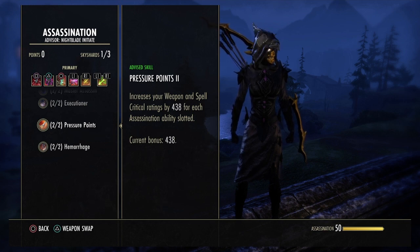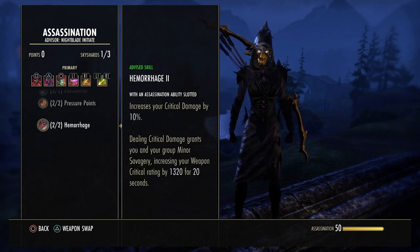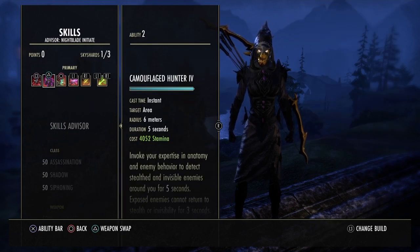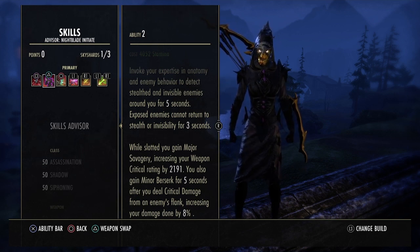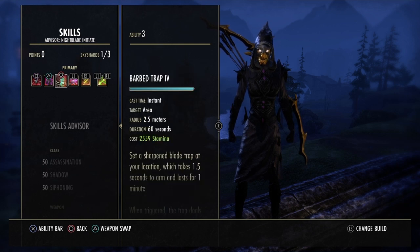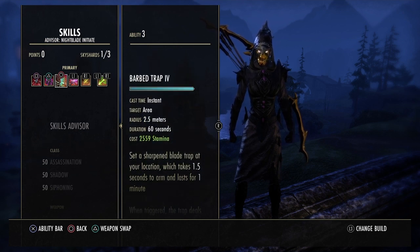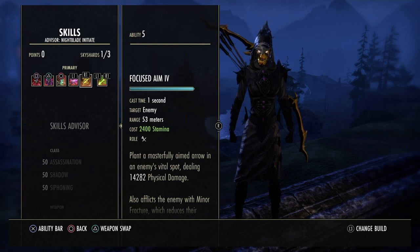We get the increased Spell Crit and Weapon Crit. But Hemorrhage — increase our critical damage by 10%, and then the Minor Savagery for us and anybody that's in our group. Camouflaged Hunter: we definitely have to have this, we get that Minor Berserk that gives us that 8% boost. Plus, from the Fighter's Guild passives, the more Fighter's Guild skills we have, the higher our weapon damage is going to be. Which is why we have Barbed Trap on here, just to get the extra weapon damage from the passives. Silver Shards. Focused Aim.